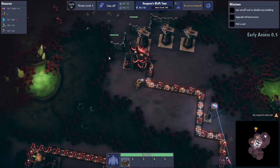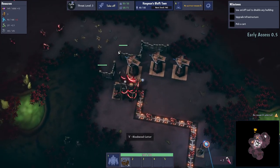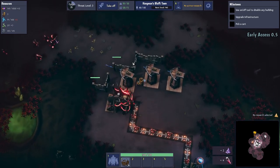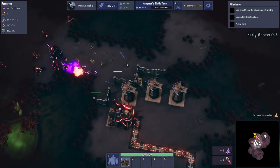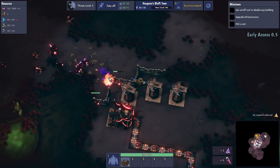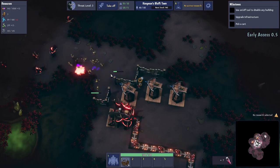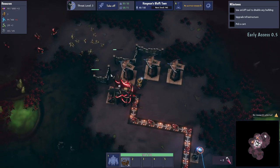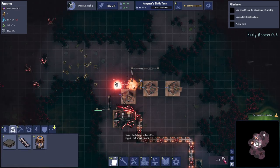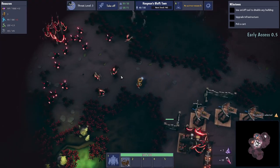That wood depleted itself — interesting. I might have blocked myself in with the walls. Never mind, I want to go and collect all those resources. I think we dealt with that wave nicely. Let's take those temporary defences down now. That collected me a load of stuff.